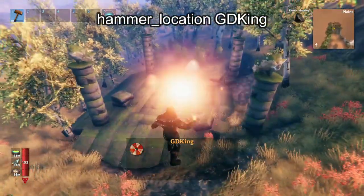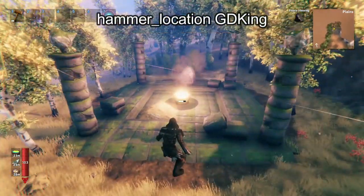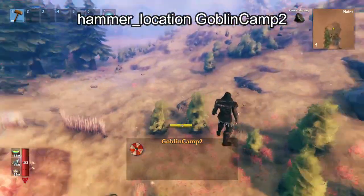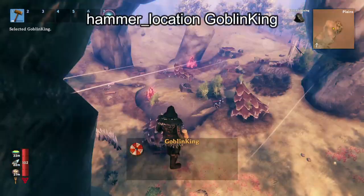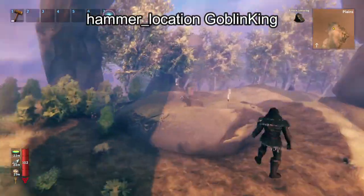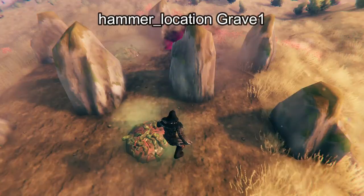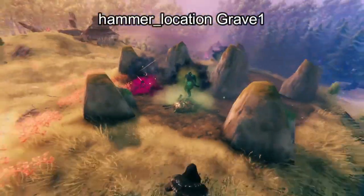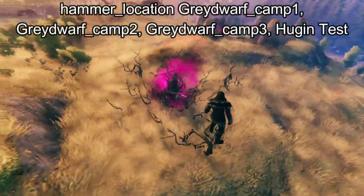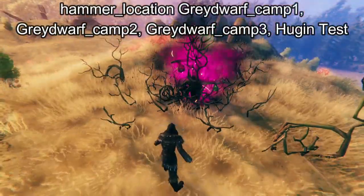Next we have GD King, which is the boss spawn for the second boss, the Elder. Then we have Goblin Camp 2 — there is no Goblin Camp 1, that one doesn't work. Next we have Goblin King, which is just the Yagluth boss spawn area. Here we have Grave 1, which are actually the Draugr areas that you find in the swamp. And here we have Graydwarf Camp, which is a Graydwarf spawner — these are often used by people to semi-passively farm wood.